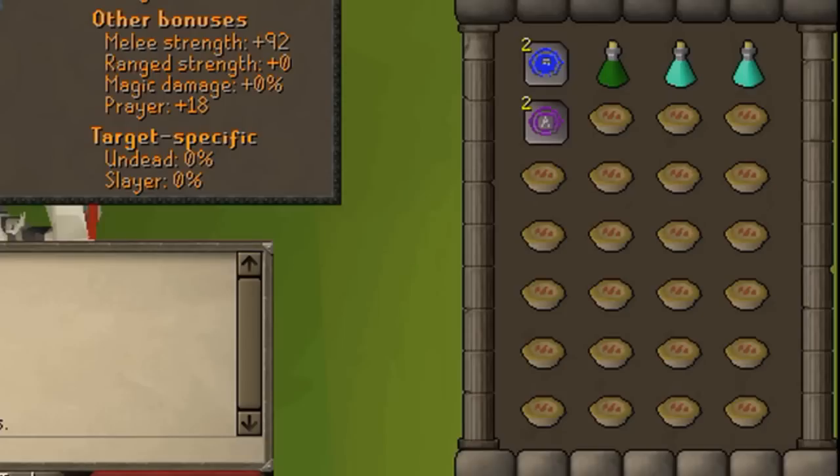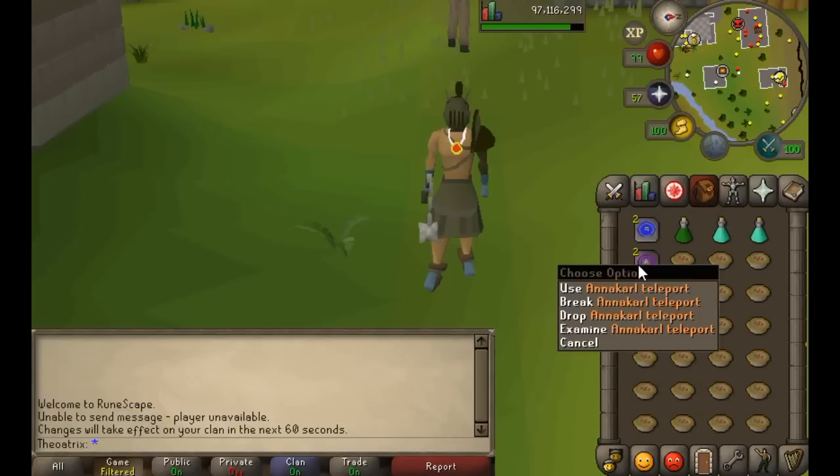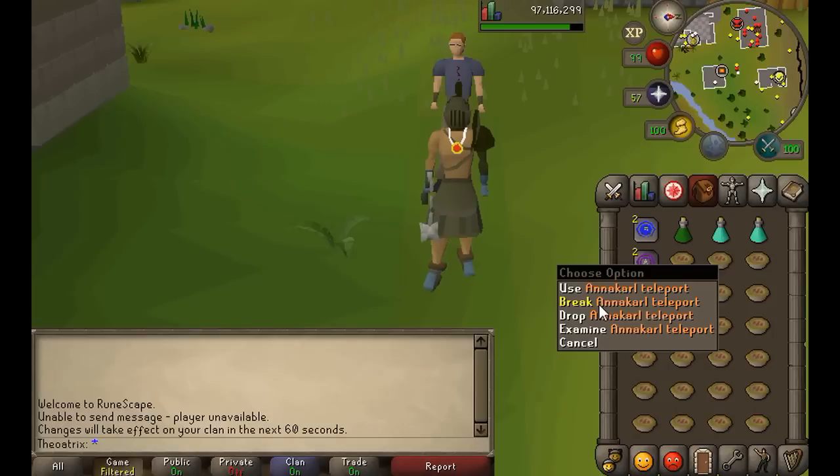The rest is summer pies as food, which heal 11 hit points per bite and also give some run energy, so these have to be the best food for the Chaos Elemental. The reason I take pies is once again because he unequips your items, so a pie dish sits in place of your food once you eat it, so he can't use that attack on you. Stews are another good alternative but they heal a lot less, though they are a ton cheaper.